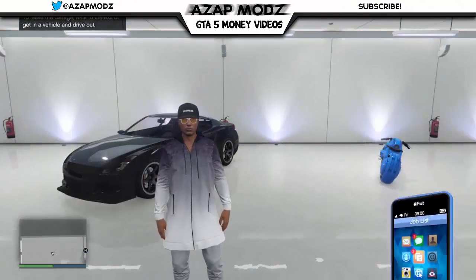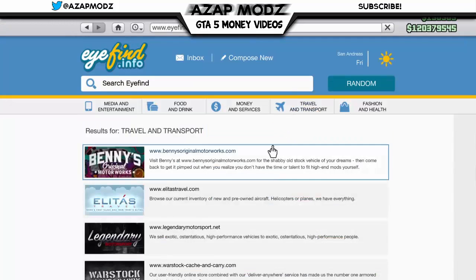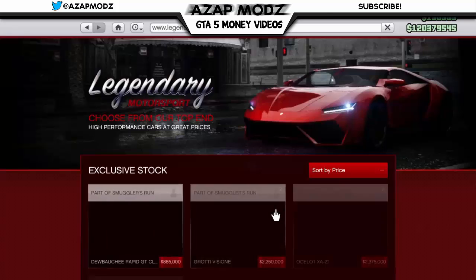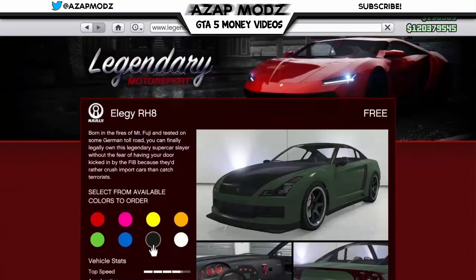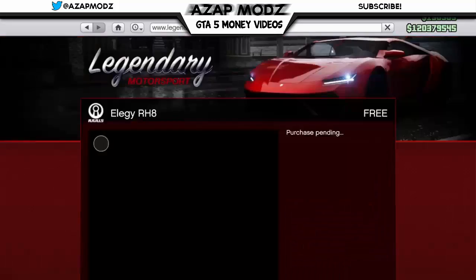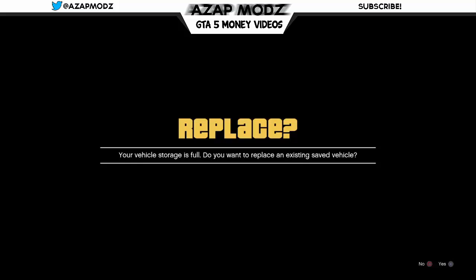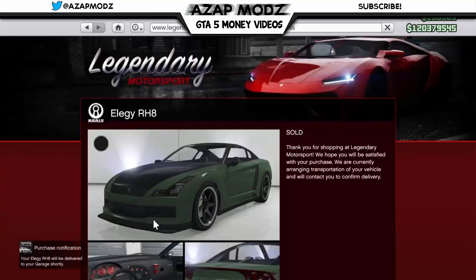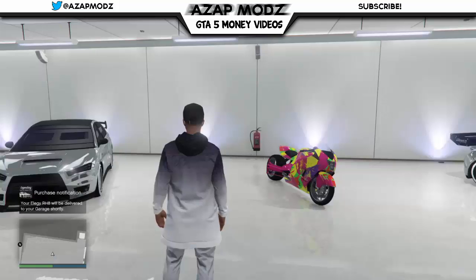Starting out with this glitch, firstly you guys will be needing an Elegy inside of your garage. Once you have an Elegy inside your garage, you want to go to Legendary Motorsports and order up another Elegy. The Elegy is free, so you guys aren't going to lose any money when you do this. What you want to do is replace the new Elegy you just purchased with the old Elegy that was already inside your garage, just as you guys just saw me doing from the gameplay right here.